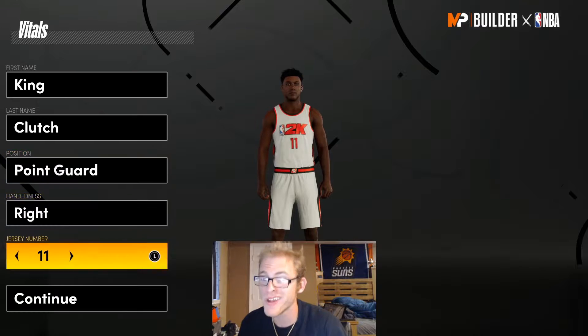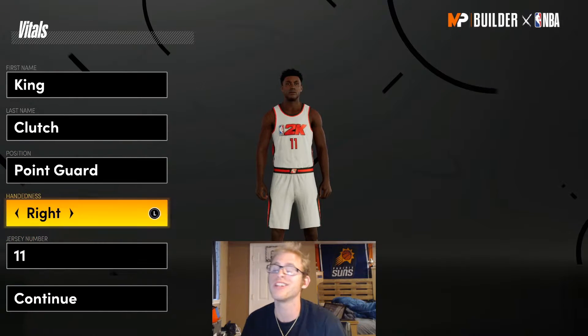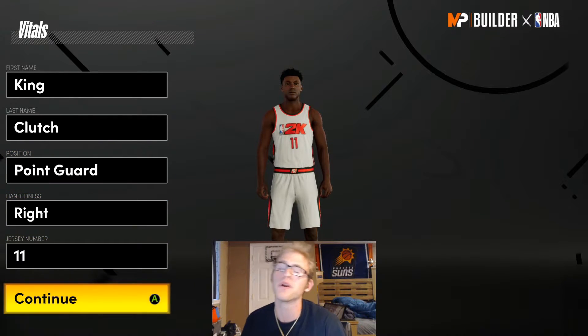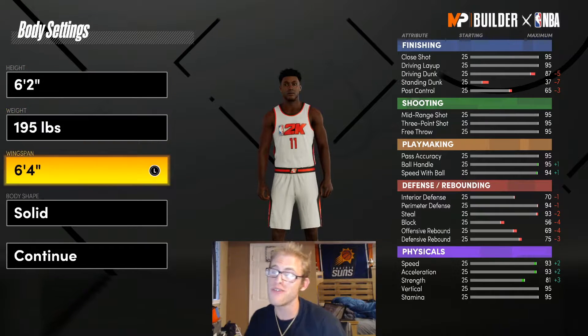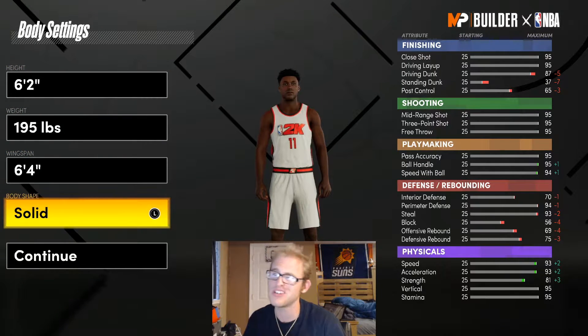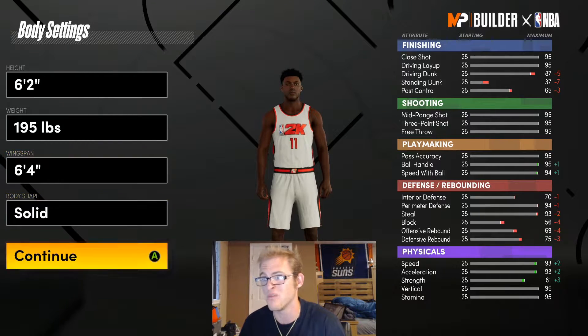You guys are going to be making this build your point guard. I'm going to go right-handed, jersey number 11 — that stuff doesn't really matter. I would definitely go with a point guard for Kyrie though. I'm going to be making him 6'2", 195 pounds, with a 6'4" wingspan. Body shape doesn't matter; I'll go with solid but you can pick whatever you want.